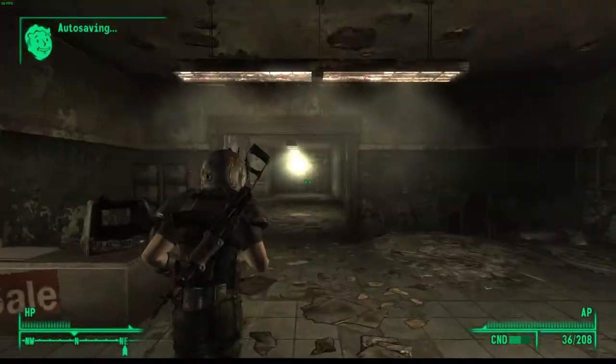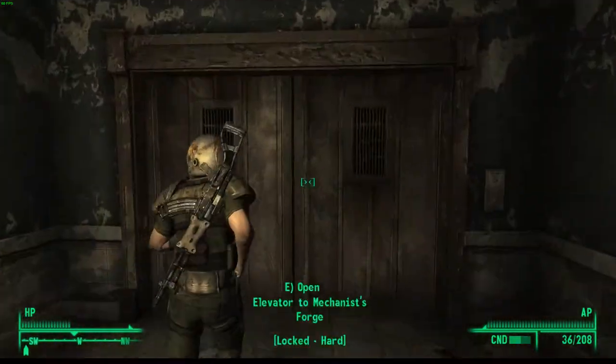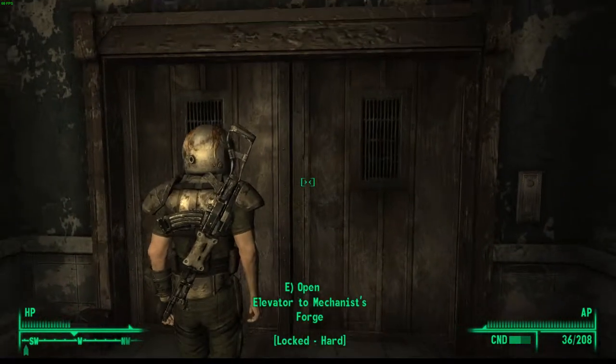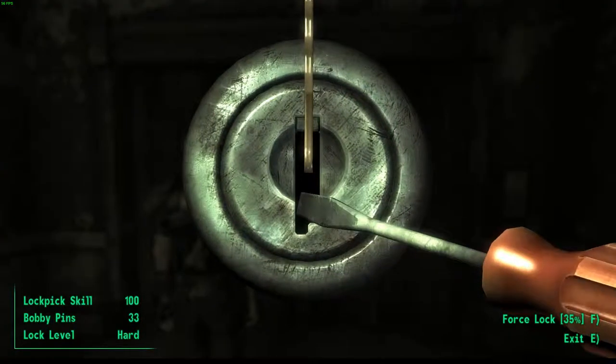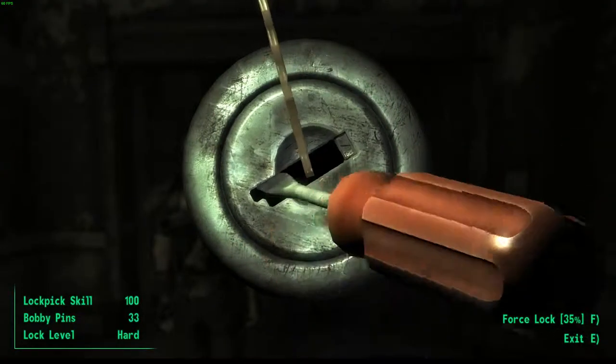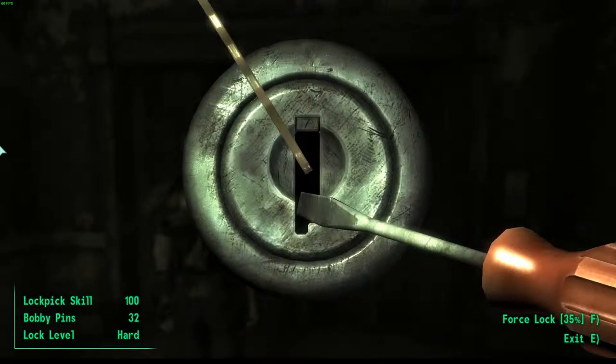Inside, you need to go straight forward, then go left through here. You need to have 75 lockpick skill to do this. Obviously I had the best at picking locks, but whatever.